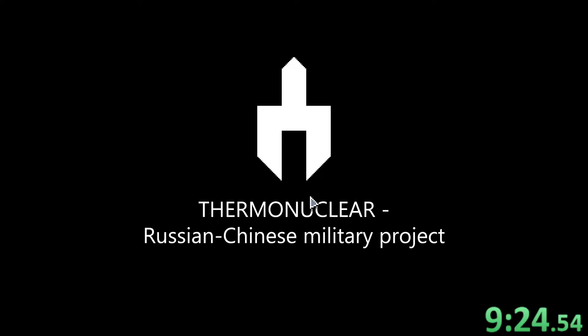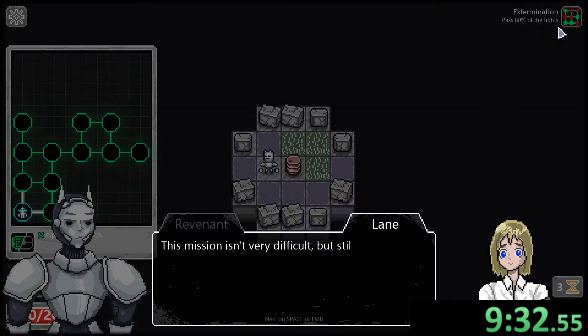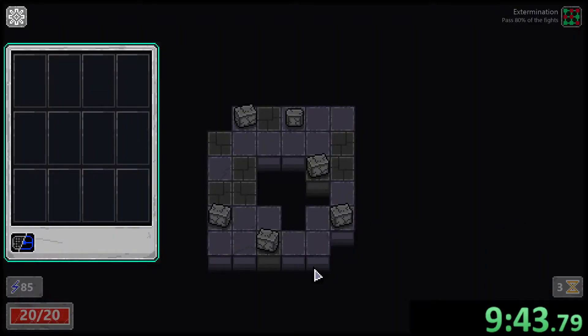There's stuff I can choose to bring with me — whatever, start, I don't care. I can buy things to bring if I had currency. Thermonuclear Russian-Chinese military project, fantastic. Extermination — pass 80 percent of the fight. 'This mission isn't very difficult but you better be on your toes.' Fine, we're here.